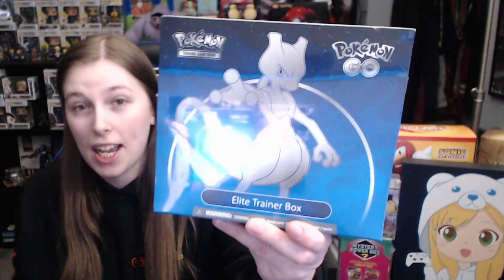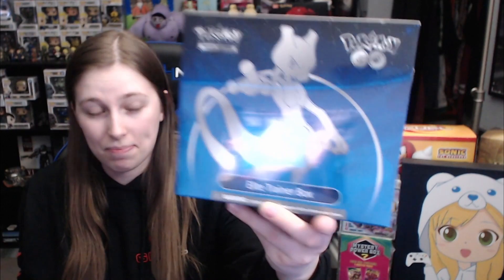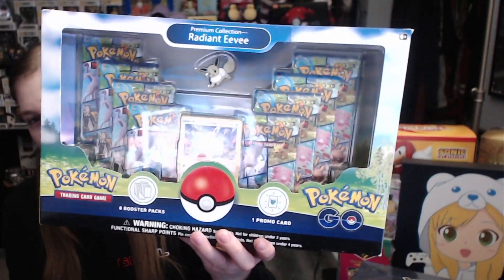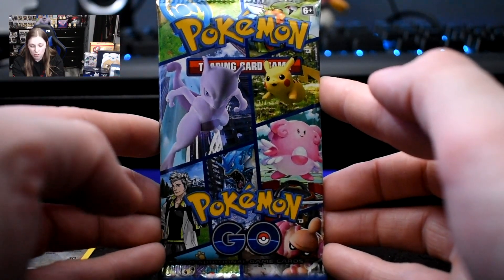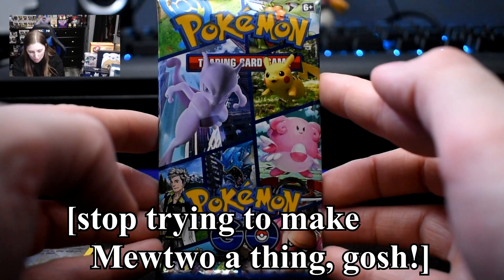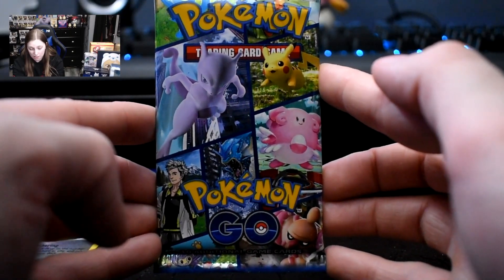I have one Elite Trainer box with Demu on it. And I also have one Radiant Eevee Premium Collection box — you can't see Eevee because she wants to be blinded by my screen, but that's fine. I also have these two boxes sitting here on display because I haven't opened those yet either. I will be having another unboxing video coming out next Friday. Think about what recently released and maybe you'll have an idea based on my past videos. All right, we are recording!